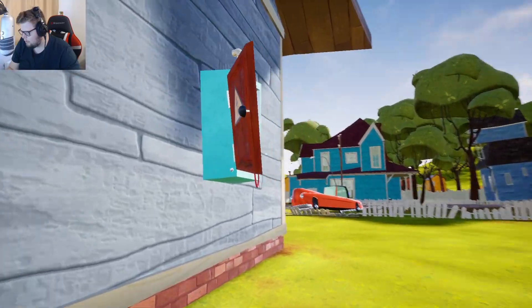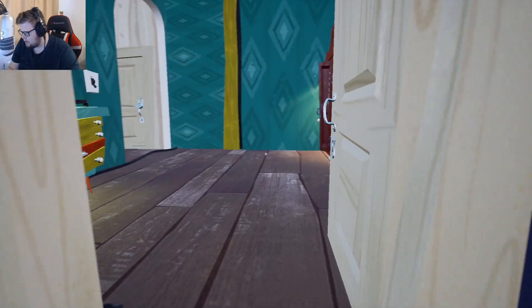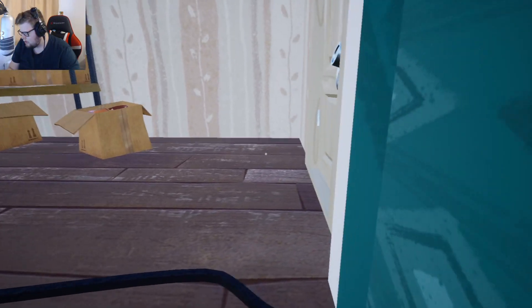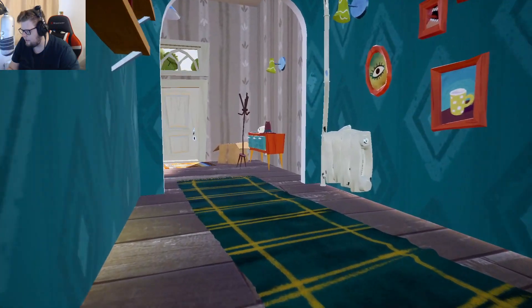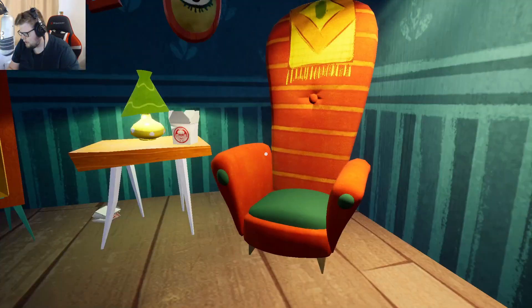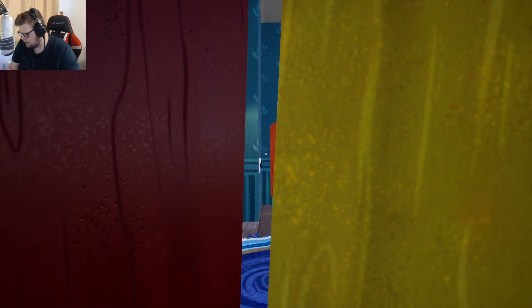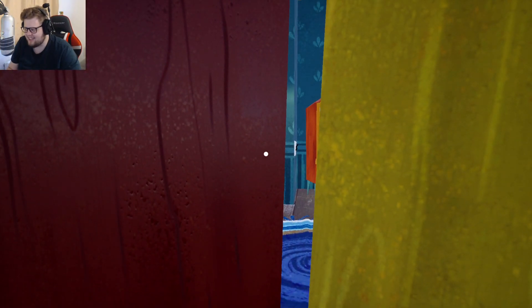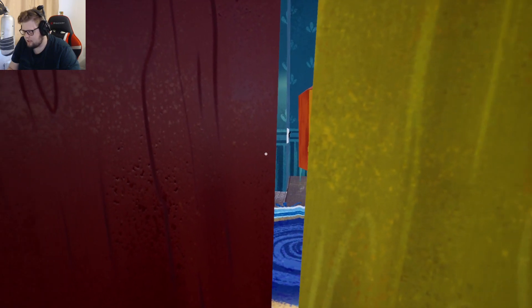I can't jump in there. I thought maybe that would go up or something. Oh, I'm in! It's locked. It's to hide from the dude. I can hear him. Scared. I don't know where he is — it's actually quite freaky. He's in the room, isn't he? Oh, what have I done?